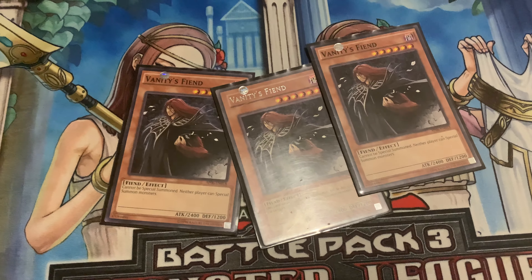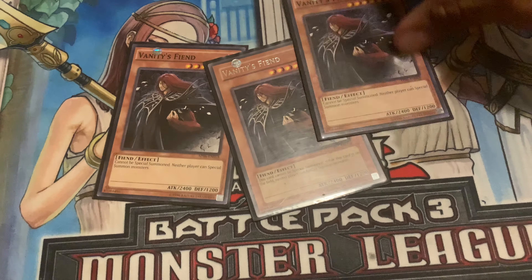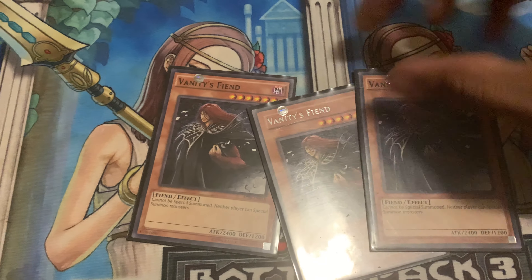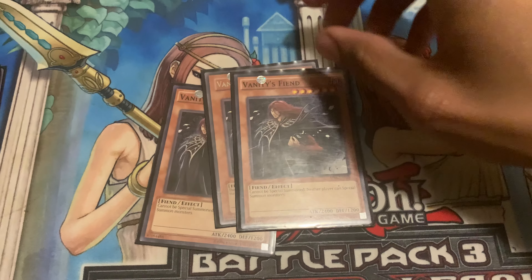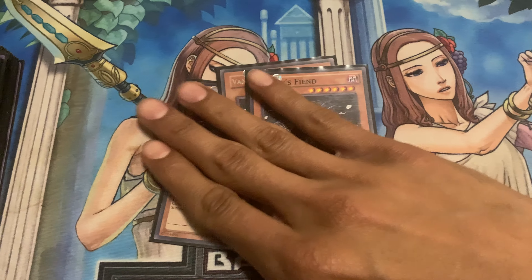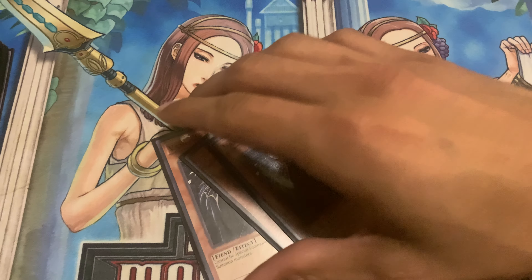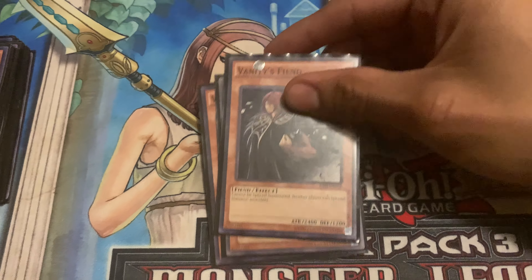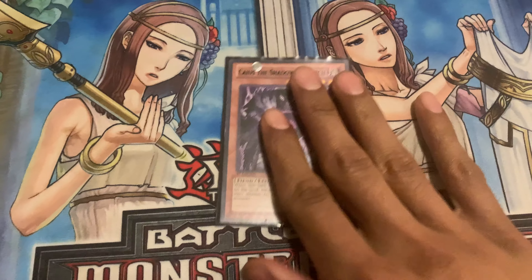We also have triple Vanity's Fiend. I've always loved Vanity's Fiend and utilized them as a side card. However, the one downside is that it has 1200 defense, so you can't really add them to your hand and you can't utilize Tenacity with them. But it is pretty good as a tribute summon monster and for utilizing other cards around it that require having a tribute summon monster.